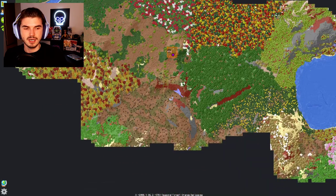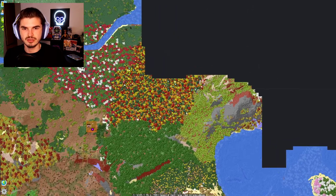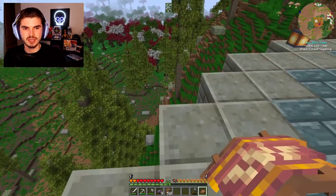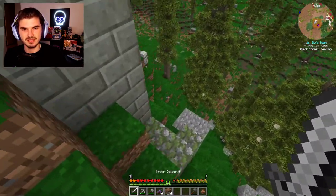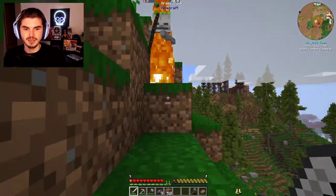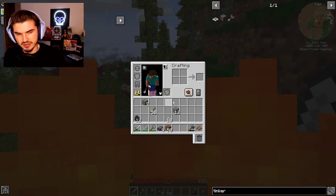We have the village here, but I don't think there's anywhere else close by that would offer us sugar cane unless we went along the river. I think that's going to be our best bet. I think there are some skeletons down here — yeah, these guys really like to hang out under here. I really should put some torches down here so they're not spawning.